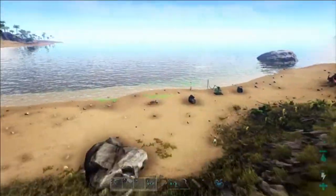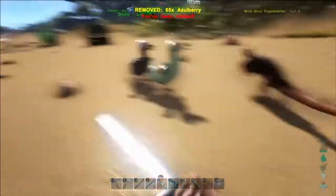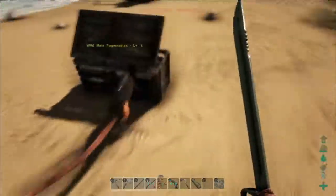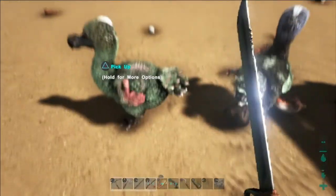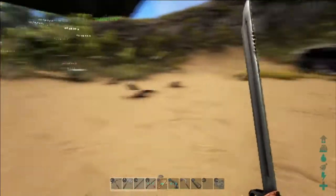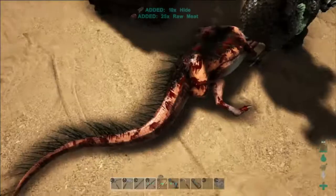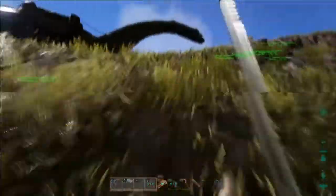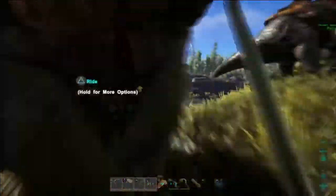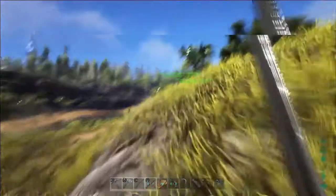Those are my storage dinos. A microraptor showed up and stole something, but it just stole berries — not that important. But those three new creatures spawned here, and I'm actually going to go check if the ammonite spawns near that bottom island right now.